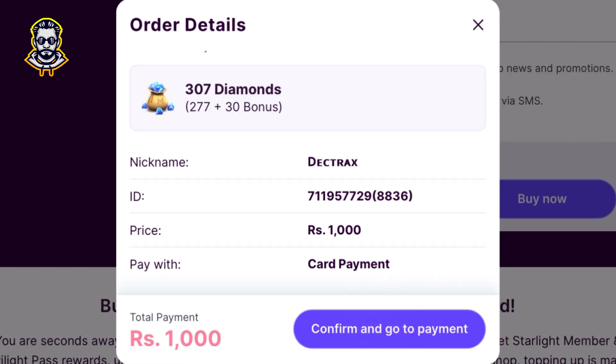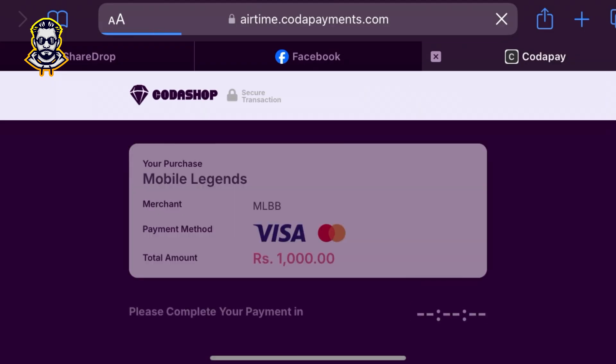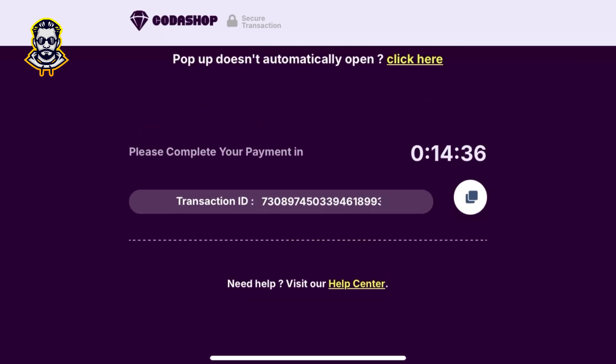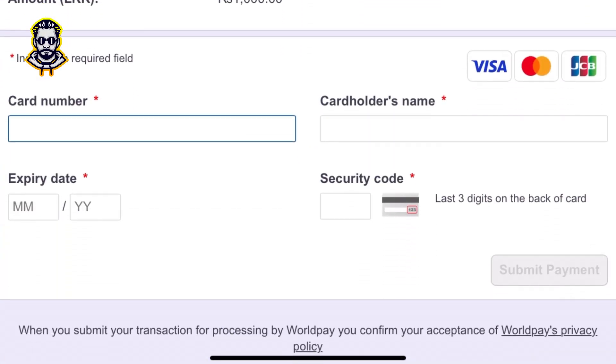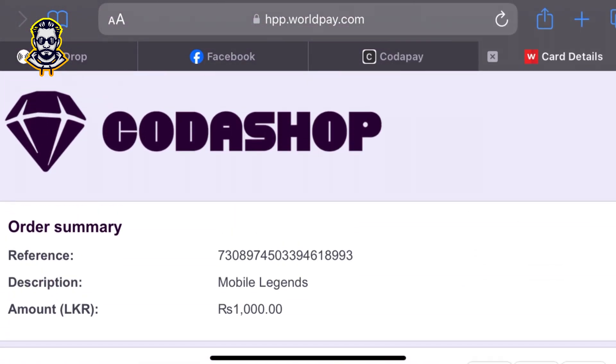Now you can load. Please complete your payment. We will continue with the payment. If you look at the screen, you can see the reference ID and card number. You can see the name of the card holder. You can submit the card and submit the payment. I think we will show you the latest thing in Mobile Legends.